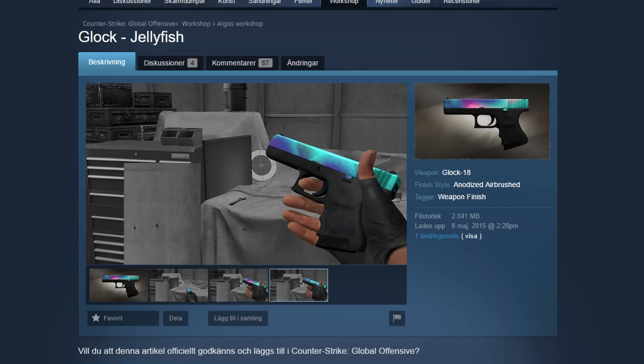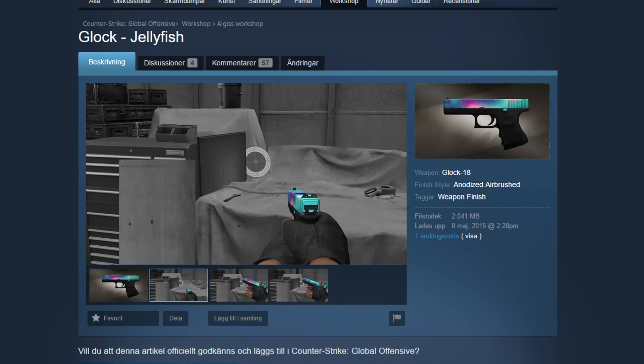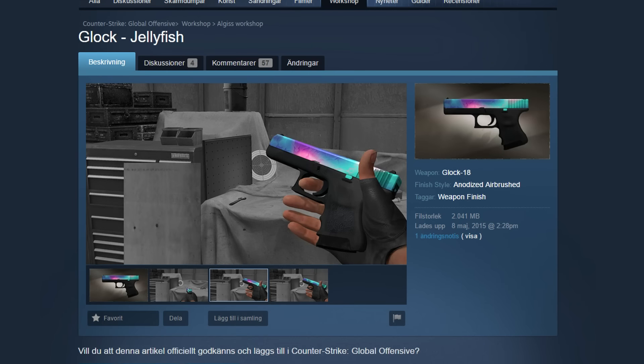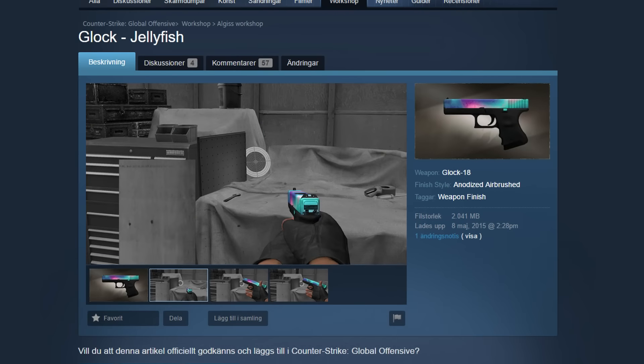At number 5 we have the Glock 18 Jellyfish made by Algis, and it's actually a really cool skin. It's like pink and blue. It's supposed to be a jellyfish of course. What it is basically is one of those skins with patterns on it. It reminds me of the Fade but with like the jellyfish, and it looks cool in my opinion. It has like really cool patterns on it. The coolest pattern would be if it's full of blue, or maybe if you can get full purple it would be really cool.